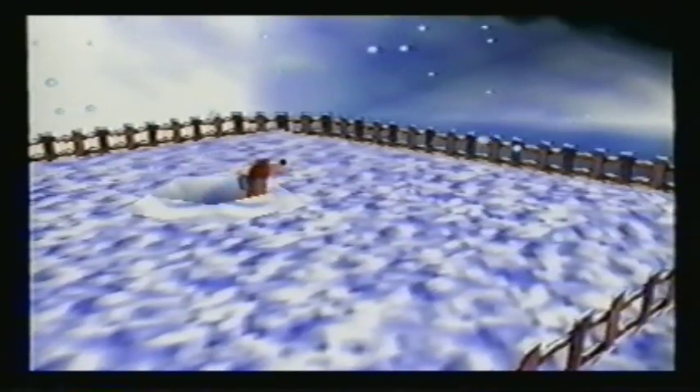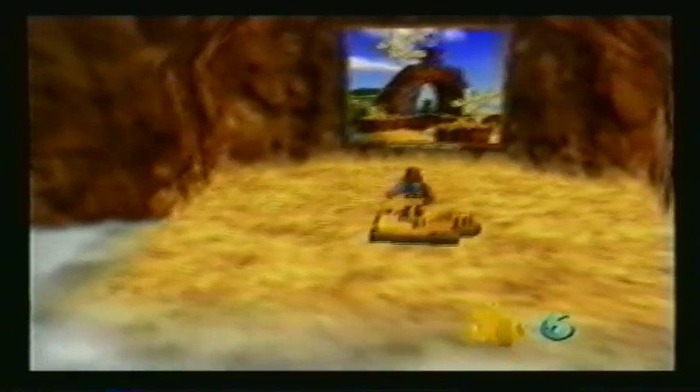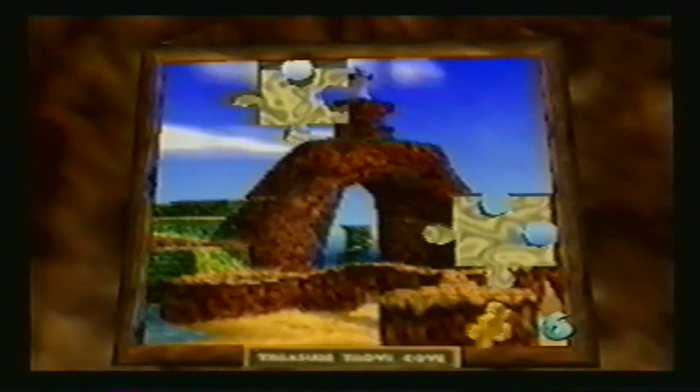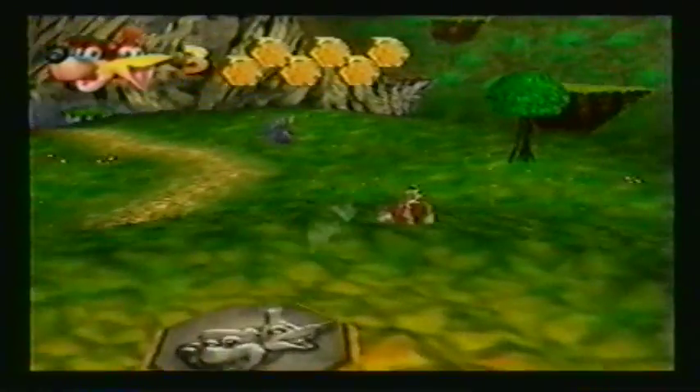Puzzled? Each world has ten puzzle pieces hidden somewhere within it. These pieces fit into jigsaw puzzles hanging around Gruntilda's lair. Once you insert the pieces into a particular jigsaw, then and only then can you advance to another world. Pretty easy, huh? Don't count on it!